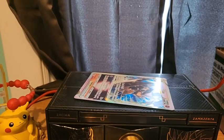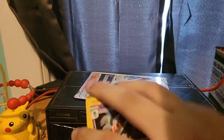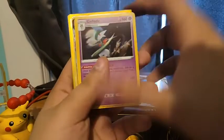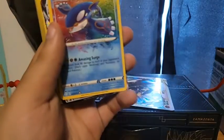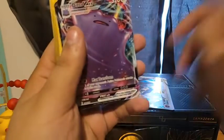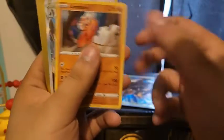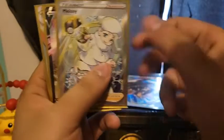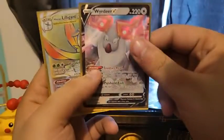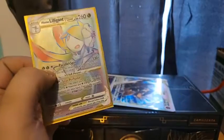Let's give a little rundown of the pulls for the day. We have: Holo Gallade, Holo Wyrdeer, Holo Hisuian Decidueye, Amazing Rare Kyogre, Ditto VMAX, Delmise V, Alcremie VMAX, Holo Infernape, Tyranitar V, Holo Landorus, Kleavor V-Star, Kleavor Full Art, Melanie Full Art Trainer, Wyrdeer V, and a Rainbow Rare Hisuian Lilligant V-Star.